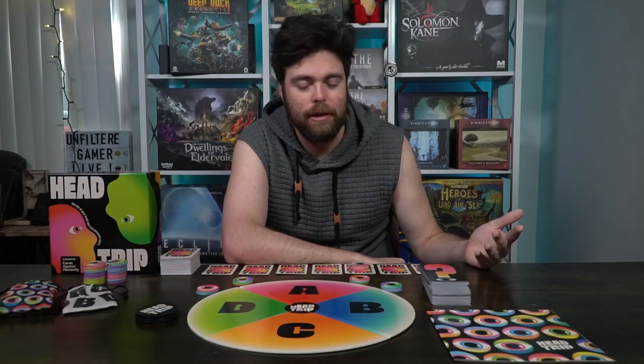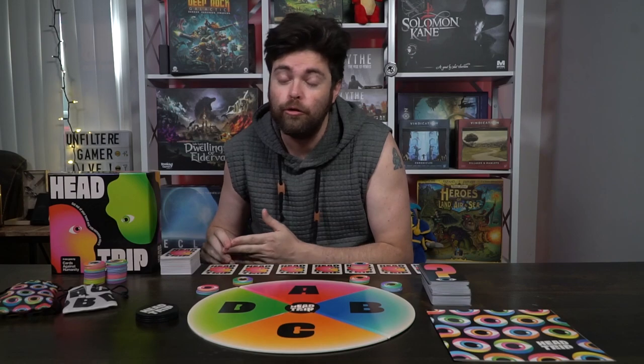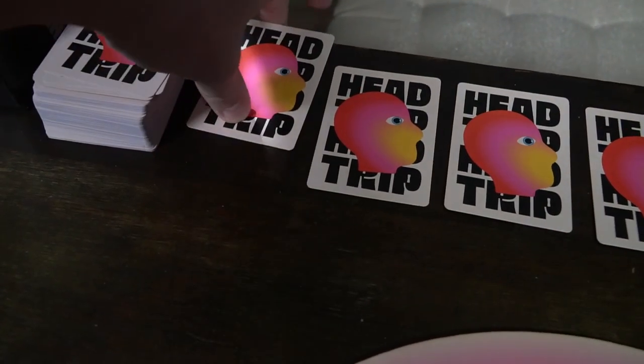After that, set aside the extra bags, the extra token, and the box, and you're basically ready to begin the game. Playing Head Trip is quite simple and works in rounds. Round one: the first player, whatever player you want to begin, is going to take the first card in the long lineup of seven cards and flip over that head card — that is who they're going to go on a head trip as.